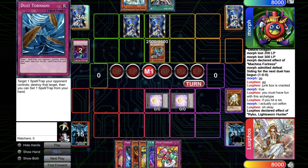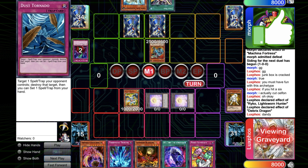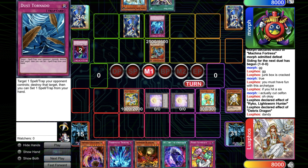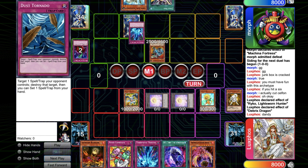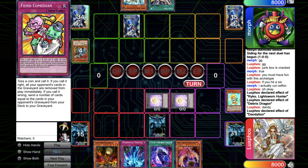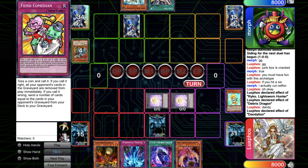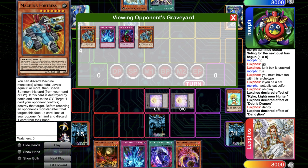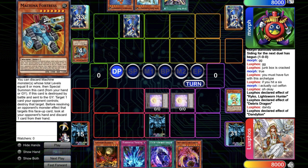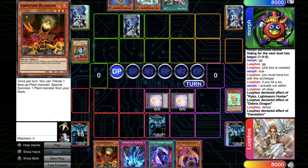Here I go for Debris to get back the Dandelion, and he lets it happen. He goes for Torrential, which is fine — he just doesn't lose the Dust Tornado, and I get my two tokens. I don't use the Black Rose so I can still have it for later. I'm thinking the set might be a Dust Tornado, so I set the Thin Chameleon first, which is not very good here — I could banish both Fortress but yeah. He just doesn't shotgun the Dust Tornado in end phase, which means I think he's saving it for the Mark of the Rose.